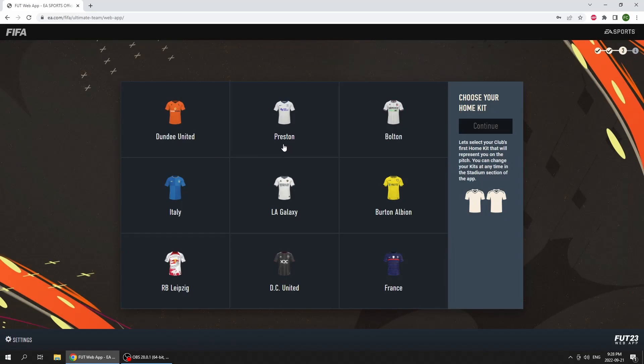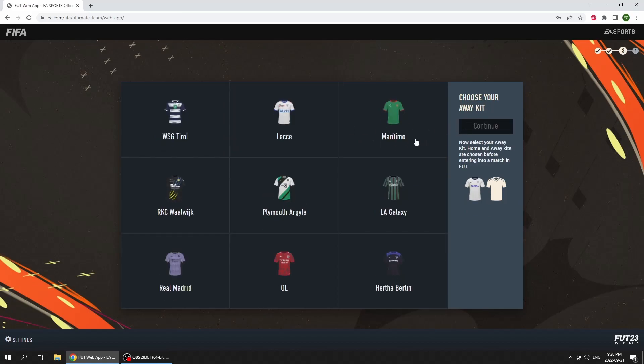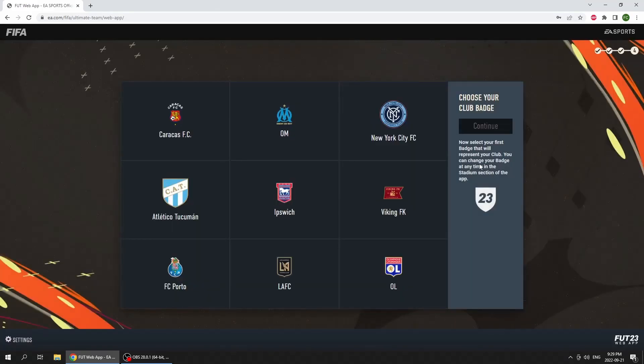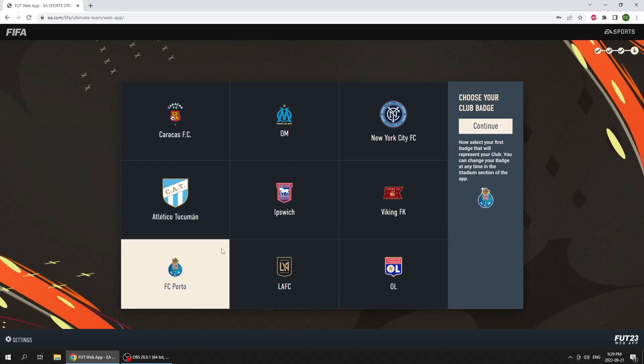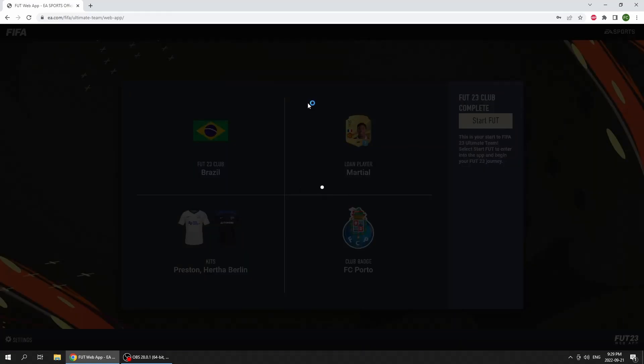Now we've got to pick our kits. Which kits are looking nice here? The France kit looks pretty good but I do like having a white kit. Let's take this Preston kit and then a darker color one just for matchmaking — the Hertha Berlin one looks pretty nice. And then for badges, FC Portal. There we go, that's my favorite team. And here we go, start.